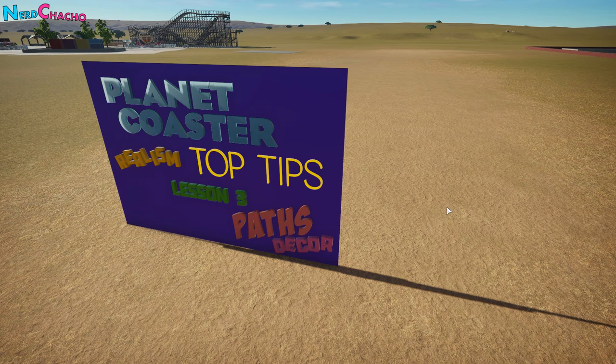Just like the last one, there are going to be two levels: basic and pro. The basic content won't contain any Theme Maker's Toolkit items so that new players and console players can still get the best out of their plazas. For the pro tips, we'll start to add Theme Maker's Toolkit items and really bring it to life. Let's crack on.